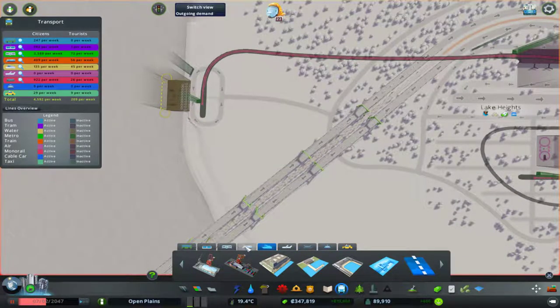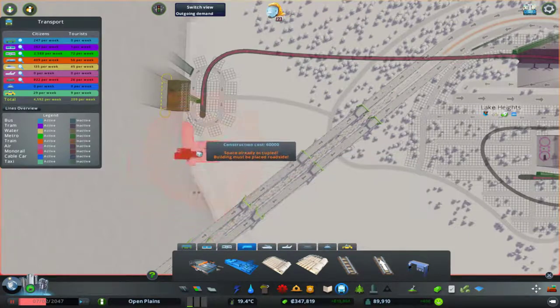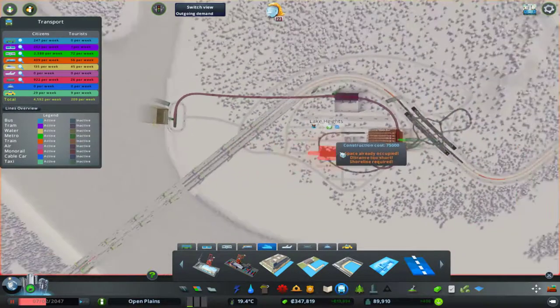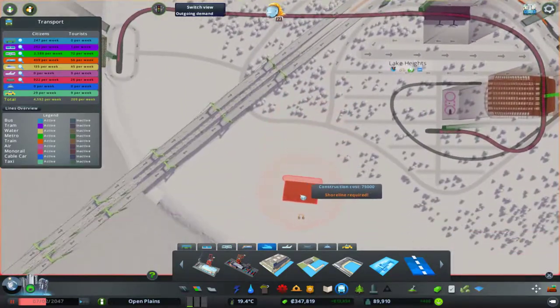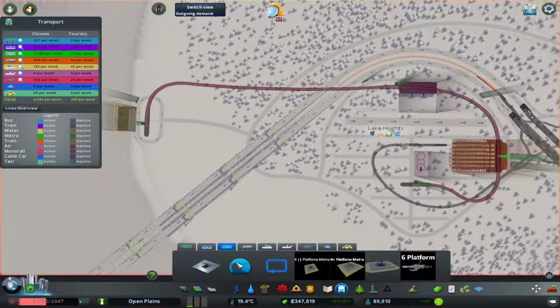Should we do anything with cargo? I don't really think it's needed, if I'm honest. I don't think a cargo hub is needed really in this area. Oh, you know what — I could actually connect those up. I like that idea, I'll do that — I'll connect up the metros here.